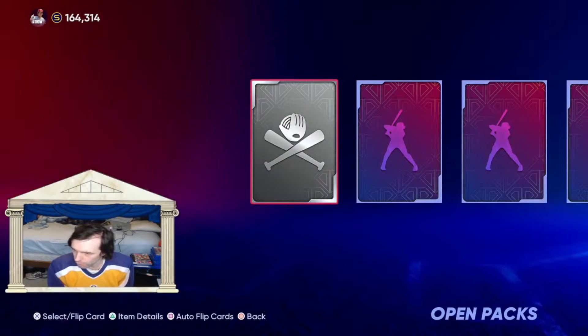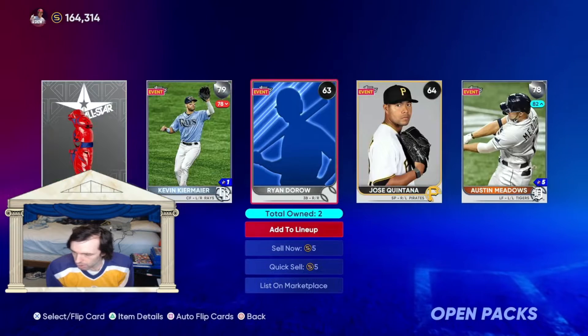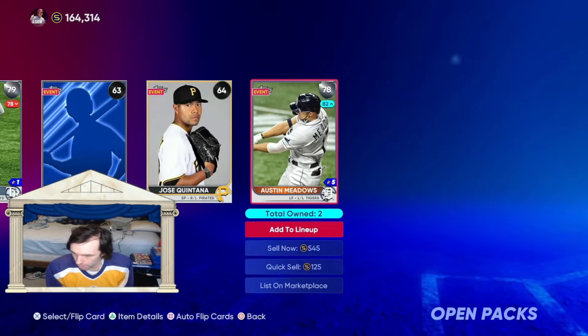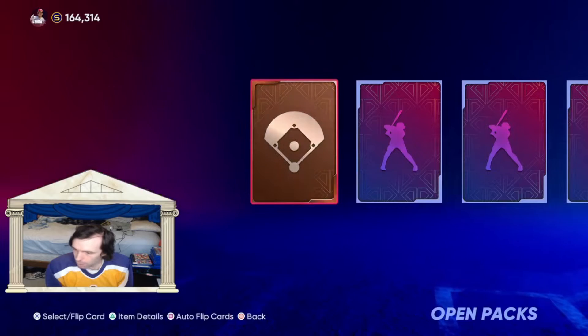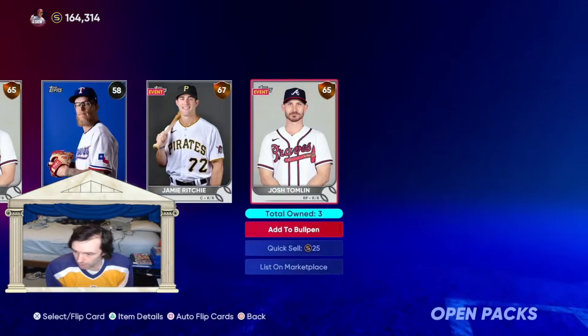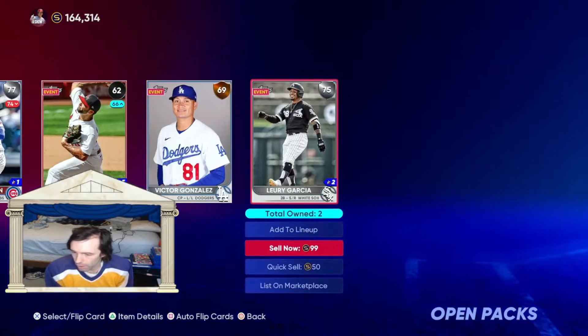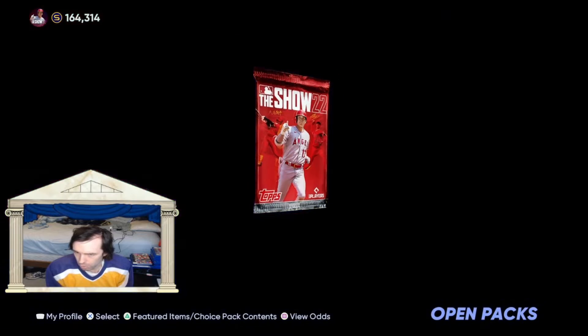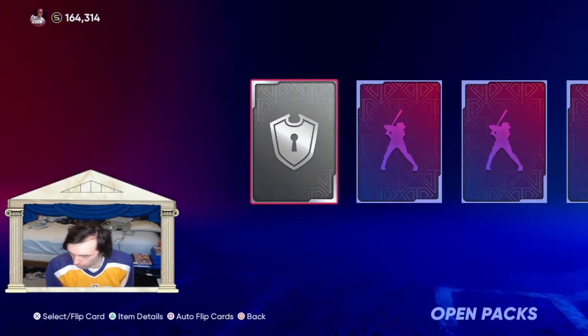Pack number one — a couple silver cards that just happen to be going for a pretty decent amount, so not the worst thing. Pack number two is nothing, but we'll take it. We're 10 packs in with no golds or diamonds. Come on, let's turn it up. Right now we're down to 76. This is pack 25 — we're a quarter of the way through.